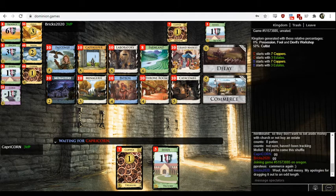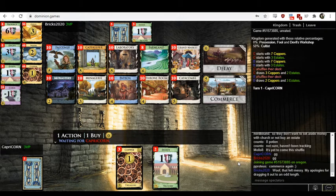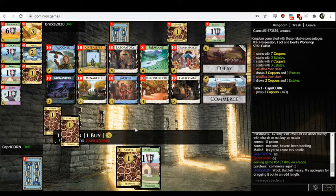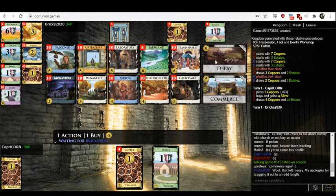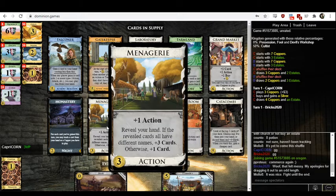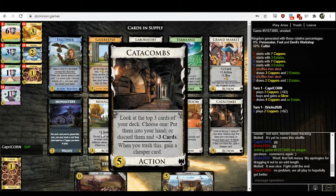The thing that sticks out to me is Patron. If you've got Patron, you want to look for things that cause you to reveal cards a bunch of times — if you can do that, you can rack up a ton of money. There's at least one card here that does that: Menagerie, which reveals your entire hand. Imagine you've got a bunch of Patrons in your hand and you start playing Menagerie over and over — you get tons and tons of coffers for nothing. Catacombs feels like it might work but it says 'look at' instead of 'reveal,' which doesn't count. The difference is 'look at' means only you see the cards, whereas 'reveal' shows it to yourself and your opponent.